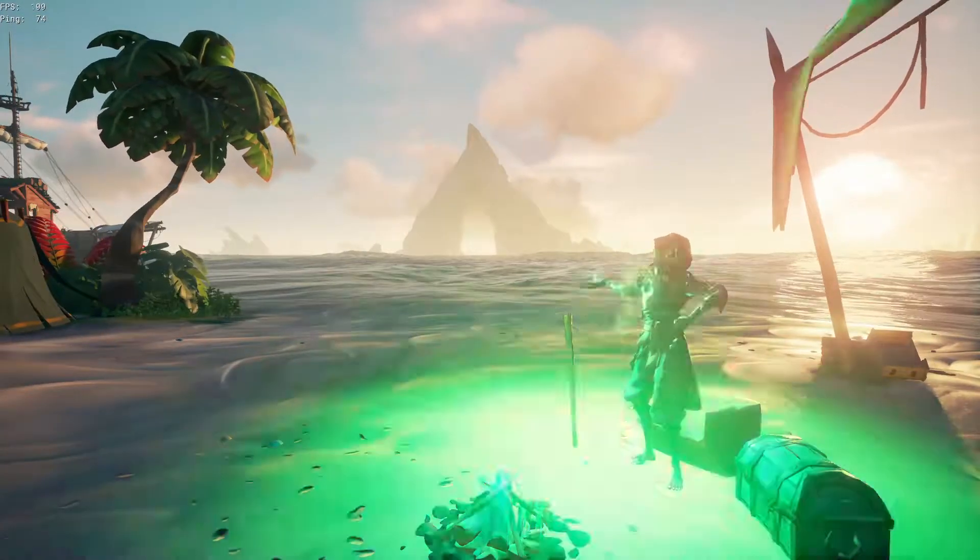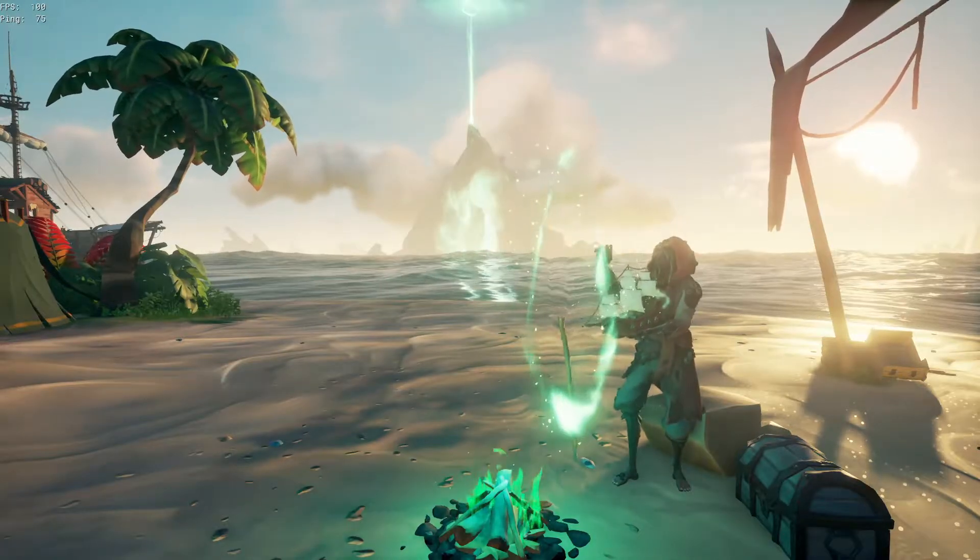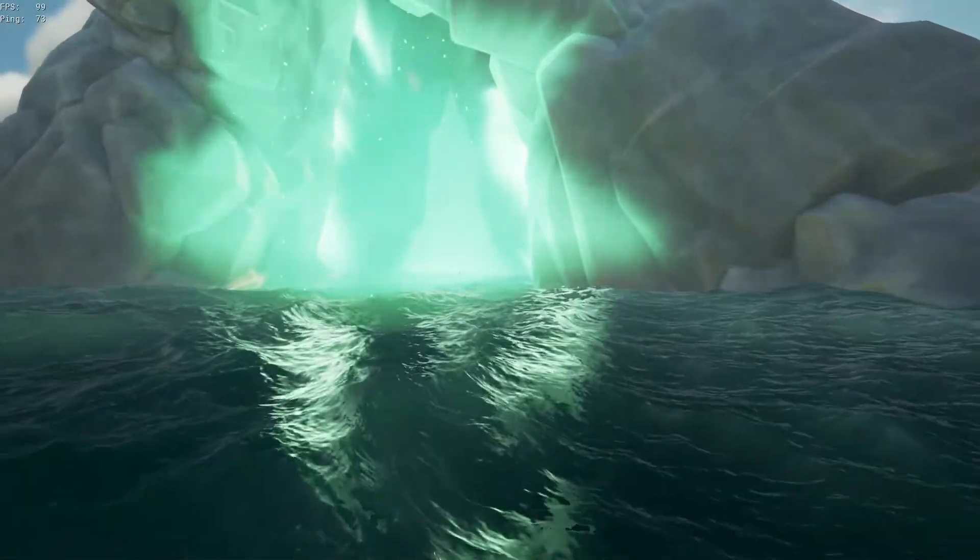The castaway will then begin to speak and a tall tale book will be added to your map table. Eventually she'll open a magic portal which you should be able to easily spot from the outpost. Go to your ship and sail into the portal.